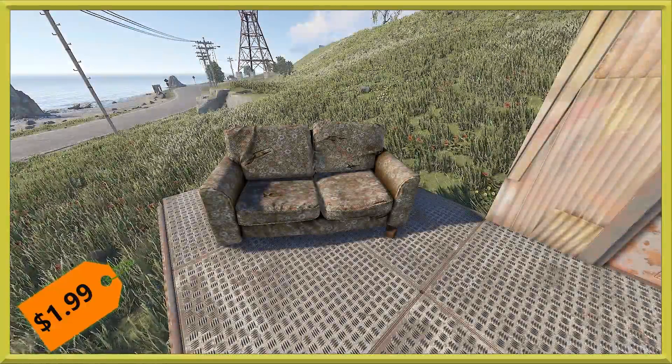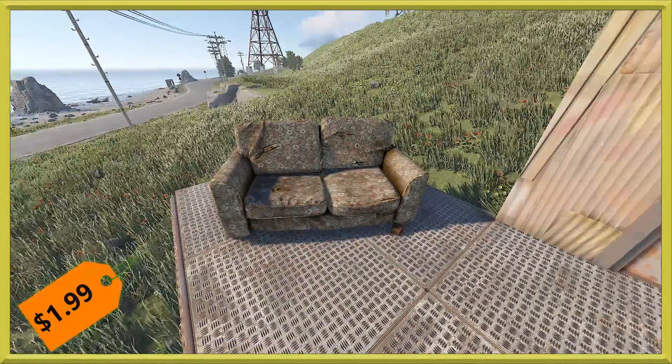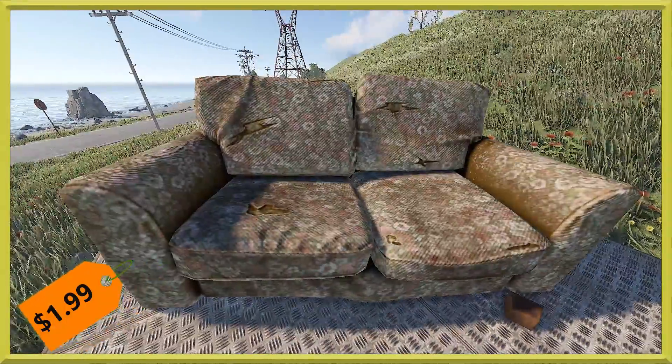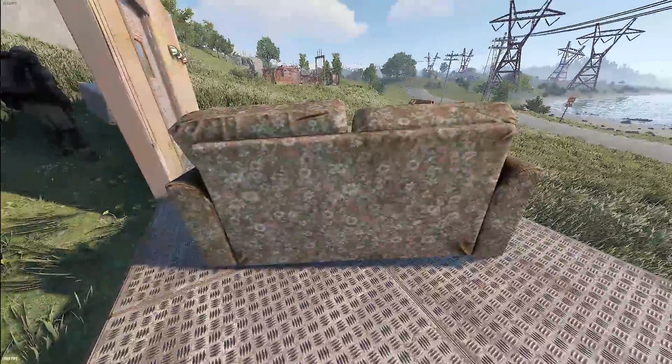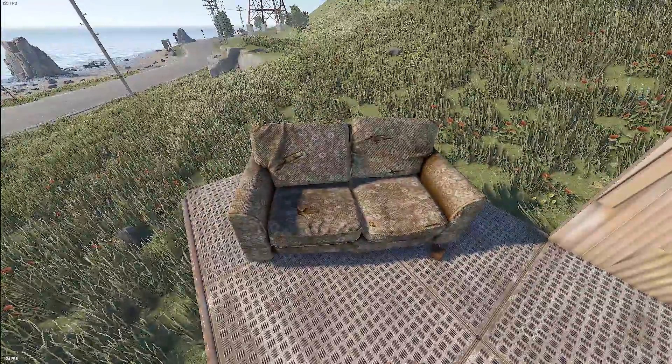Let's check out the deployables. First up, we've got the sofa with a pattern. This one is going to cost you $1.99. It's a sofa you can just stick around in your house — it's got kind of a dirty floral pattern on it. And of course, sitting in it does give you comfort.